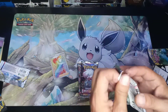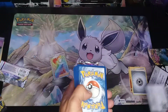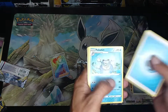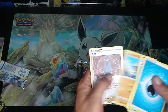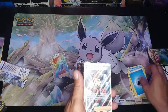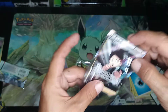Pack number two — another white border. Water Energy, Haunter, Lickitung, Clefairy, Murkrow, and a Full Art Thornton. Two trainers so far.